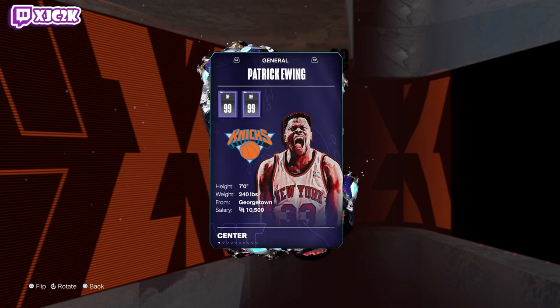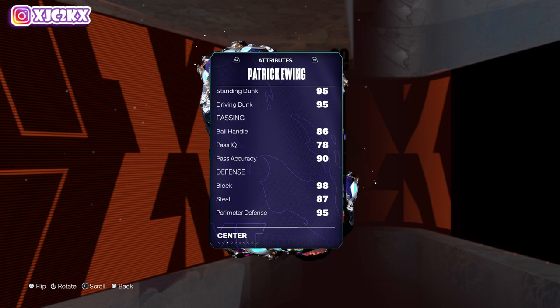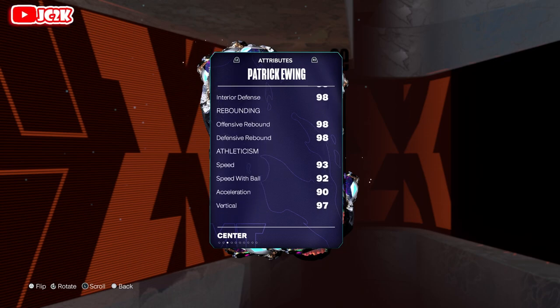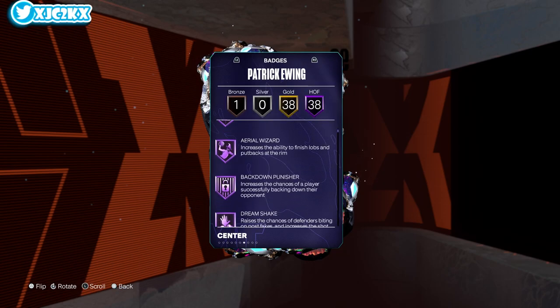Patrick Ewing — 7-footer at center, 9 on offense and defense, 95 driving layup, 98 postgame, 98 midrange, 87 three ball, 95 free throw, standing and driving dunk, 86 ball handle, 90 pass accuracy, elite level defense, great rebounder. He's super fast for a big — 97 vert, 98 strength, 94 lateral quickness. On paper, he is phenomenal.